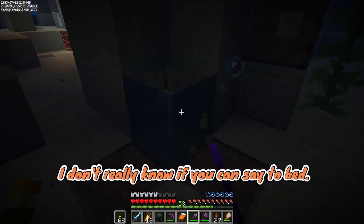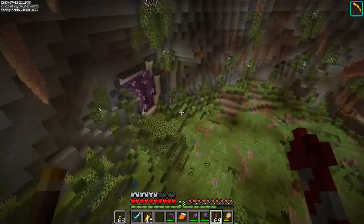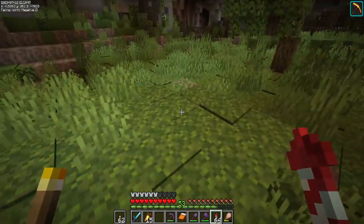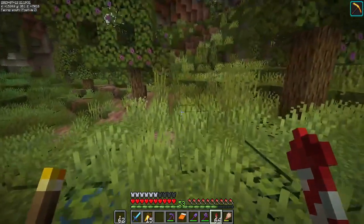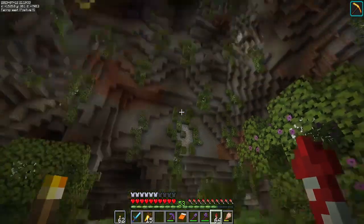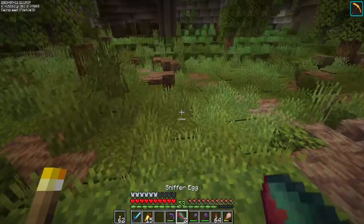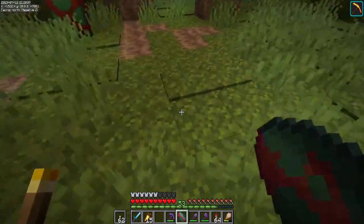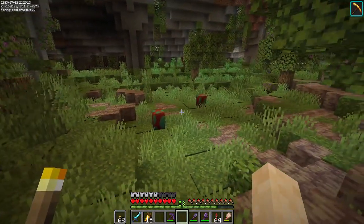We are back here at the sniffer's enclosure and it is time to start the hatching process. Now, for those of you who don't know, if you place down a sniffer egg on moss, it takes like half the time to hatch than if you didn't. So good thing we got a lot of moss down here. What if we place one right there - we'll just give a little bit of space between them. So maybe we'll place the other one right there and let the hatchings begin.